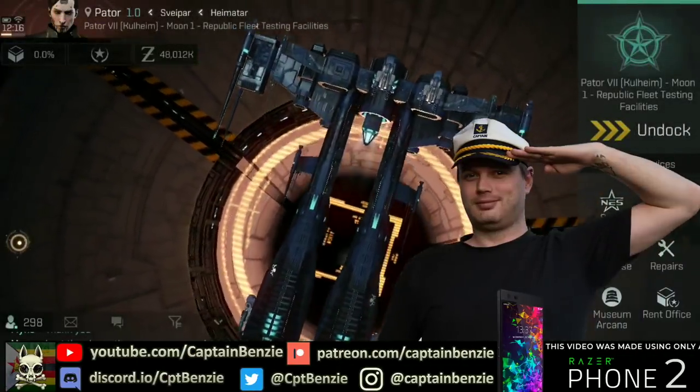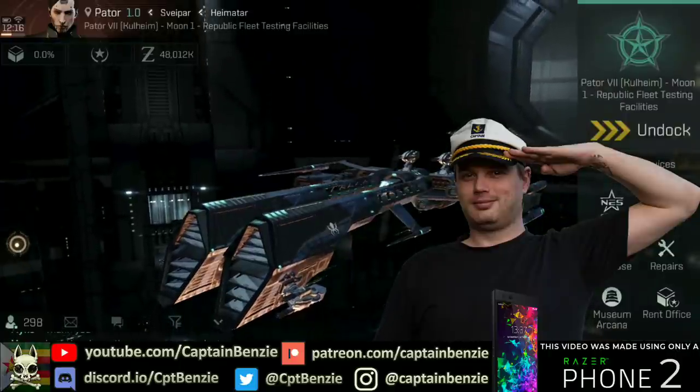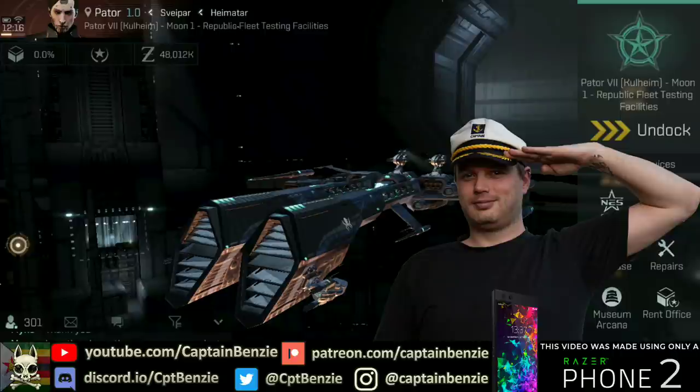Ahoy there, Captain Benzie here, coming at you with another episode of the Cat Skull Academy, the series that aims to give you the best start possible in Eve Echoes. Today we're going to be covering everything you need to know about cannons. We'll have a look at the different types of cannons and what differentiates them from other weapon systems. We'll then cover gyro stabilizers and talk about what they are and what they do, before going on to the best starting ships for a budding cannon pilot.